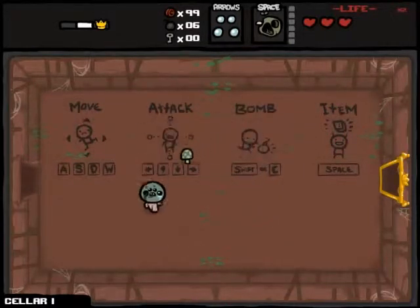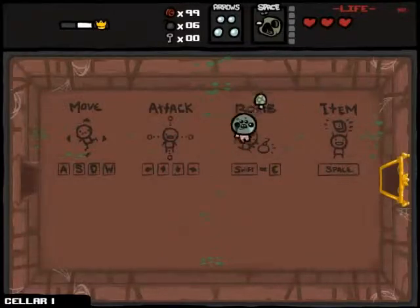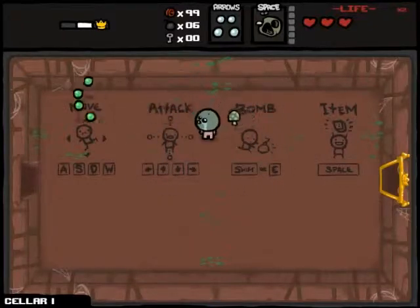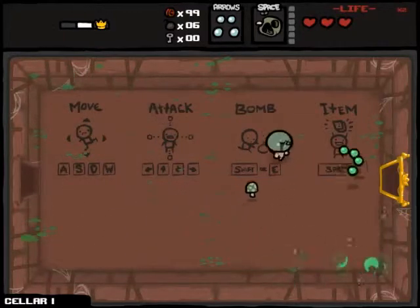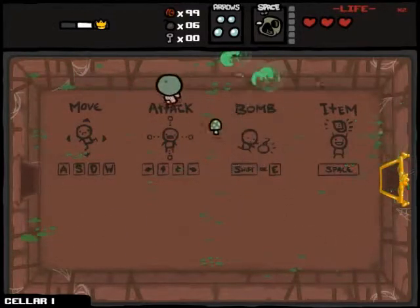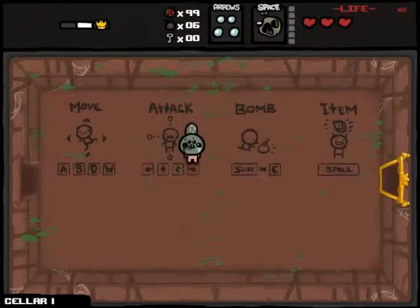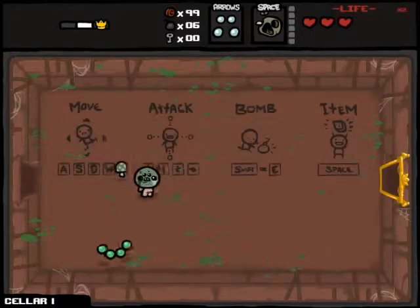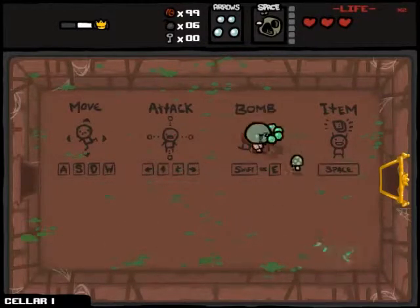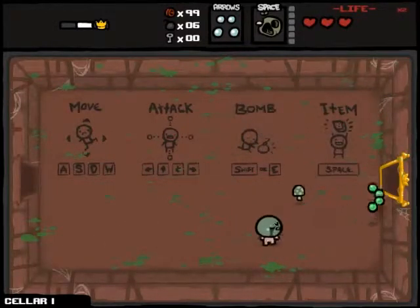So our items: we have Spaceball, we have Bob's Rottenhead — you can see him up there. And then passively we have the one-up — you can see that following me. We have the Common Cold, which is why we are covered everywhere in green mucus. And 99 cents up there. Not sure that's going to help me buy much because I don't think there's any items that are vaguely green. Maybe I can buy spirit hearts or something.